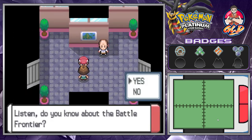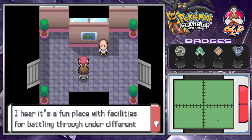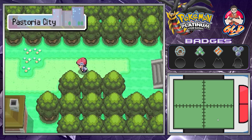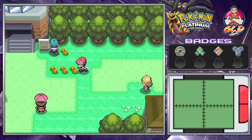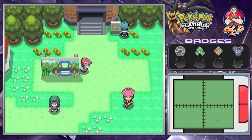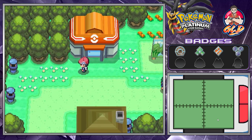An NPC asks: do you know about the Battle Frontier? Yes — as many of you know, the Battle Frontier is the bane of everybody's existence. It really tests you as a pokemon trainer. Here we are in Pastoria City, the home of the next gym. You'll eventually be able to find Toxicroak around here at some point.